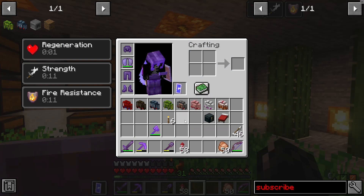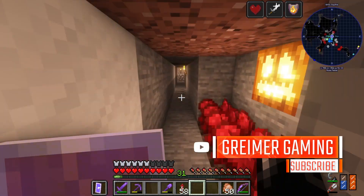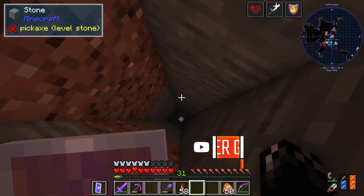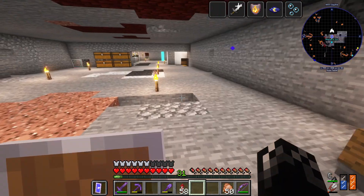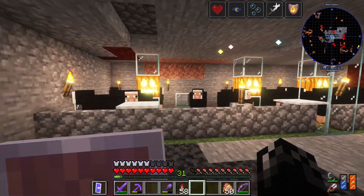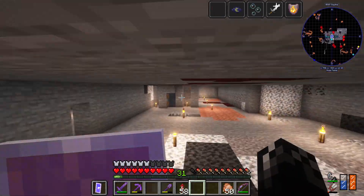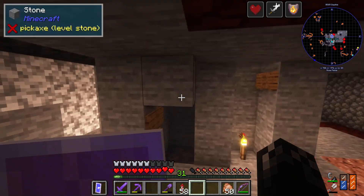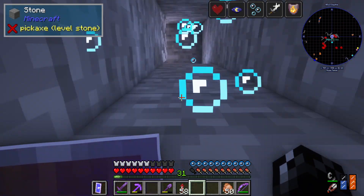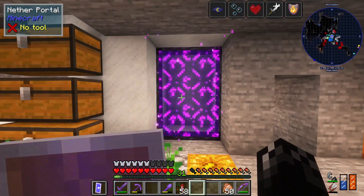I should have everything I need in my ender chest. A lot of this build is going to take probably a lot of black wool, and if you're wondering where I got all that black wool from — if we hop down here to where my slime farm is, you can see I have a whole lot of black sheep down here. That's where I got it from — lots of grinding. Without any further ado, let's head off to where the actual build competition is taking place.